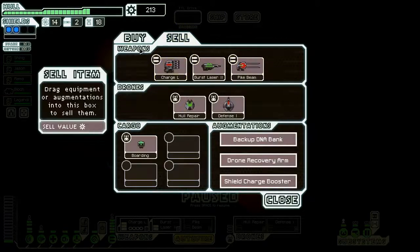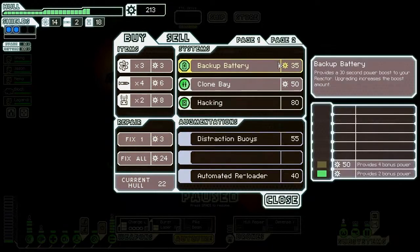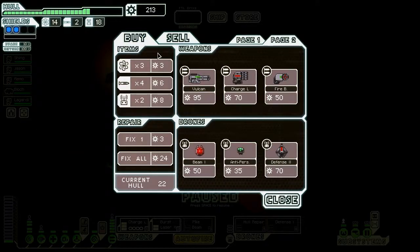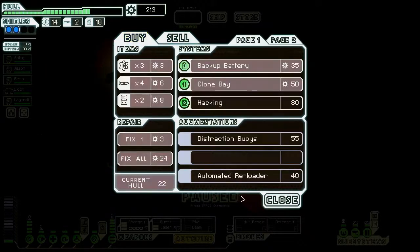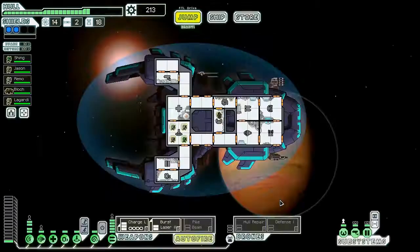The Vulcan takes four power, which I can't use in conjunction with the charge laser. Defense 2 is nice. Anything to sell — I'll sell the burst laser, keep the pike beam. That thing is a great weapon — I should be able to take out shields with this, and I'll have seven shots potentially so as long as I hit four out of seven I should be golden. The Vulcan is really tempting, but this is not a ship for weapons — if I had another ship based on weapons I would get the Vulcan. I'll go ahead and not get it.